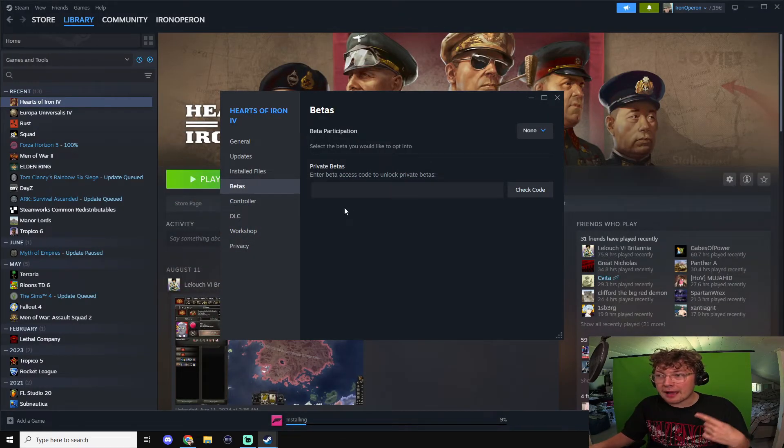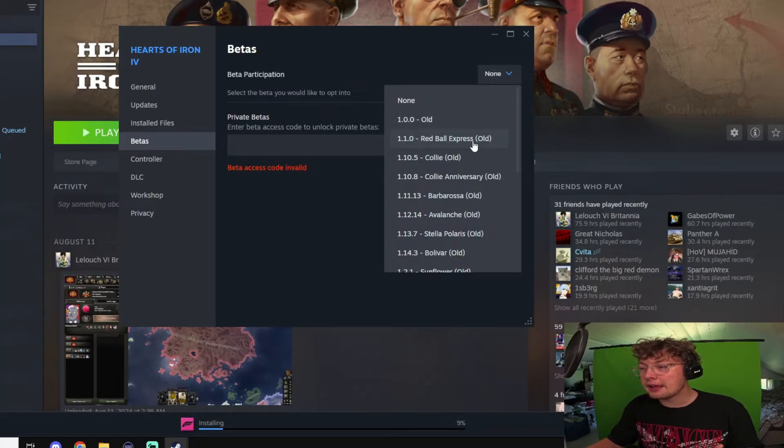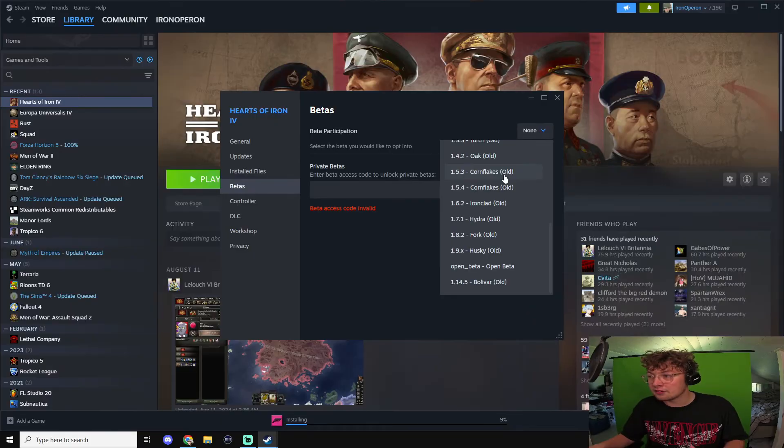Once you click Show, you go back to the Betas tab and paste the code in. Once it's pasted in, you click Check Code, and after that you'll be able to select the version you want.